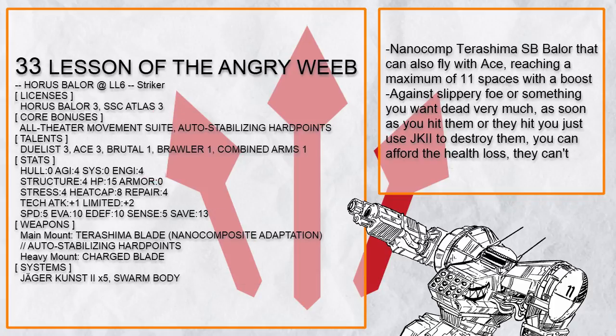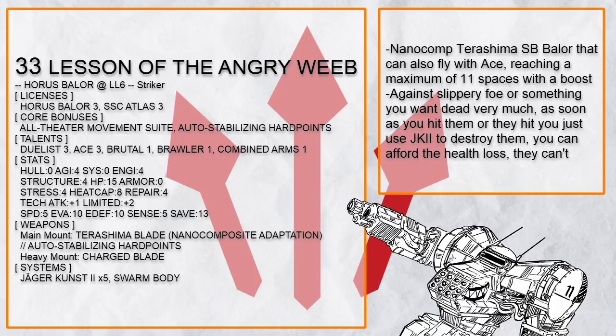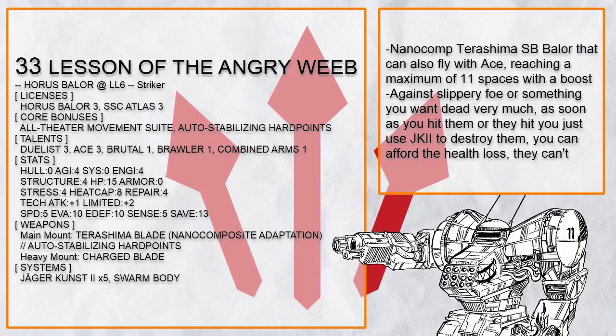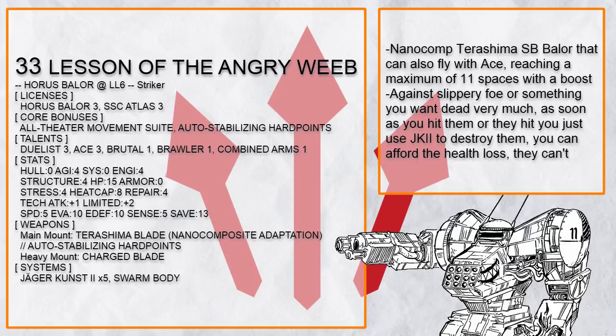This is Lesson of the Angry Weeb, a flying Baylor with Terashima blade — of course it has ACE to make it fly even faster, which with 5 speed makes this Baylor extremely fast. I'm actually surprised how few Baylor builds have ACE to make this thing move faster, but having an ally or two to aid in mobility also works too. As if that's not terrifying enough, this Baylor has Jaeger Koos too, so not only can it become one with anime — if any enemy attacks them in melee, they are forced into an anime battle that only one side can afford to take damage.